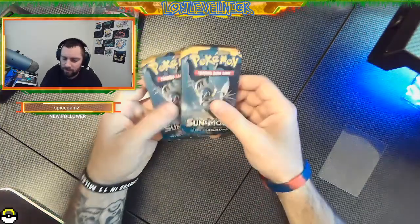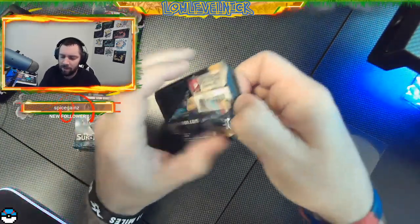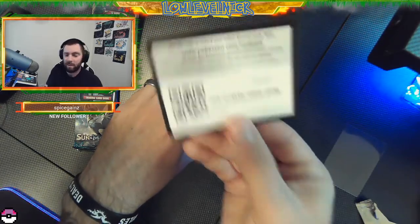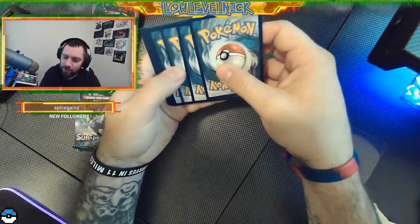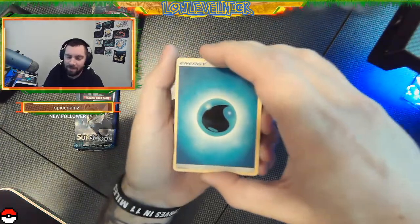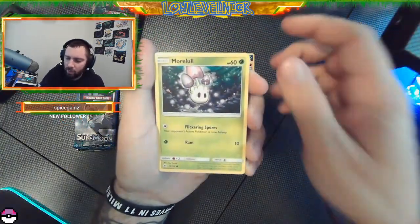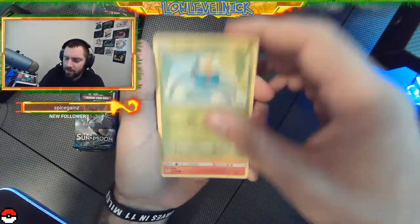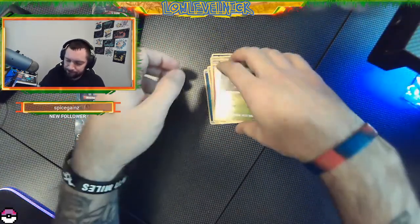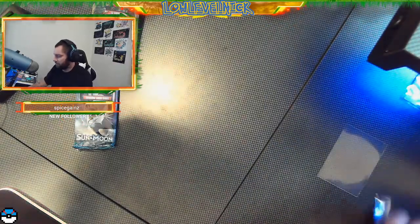We got four Sword and Shields which gives us better odds of good stuff. Let's get into this Sun and Moon first. Let's see what we can make happen. Let's go fire and water - opposites, that's got to be bad luck right? XP Share, Pelipper, Corsola, Sandygast, Morelull, Fomantis, Surskit, Ralts, reverse holo Ralts, and Incineroar. Nothing super special out of the first pack of Sun and Moon, but that's okay.